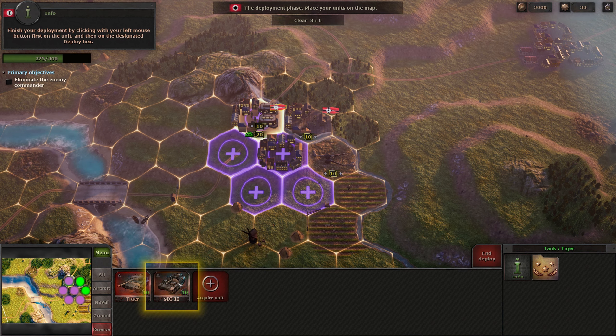Finish your deployment by clicking with your left mouse button first on the unit, and then on the designated deploy hex.